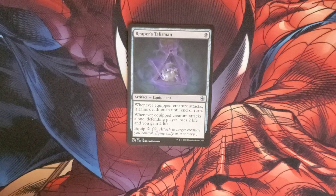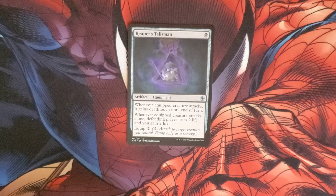Reaper's Talisman costs one black for an equipment. Whenever the equipped creature attacks, it gains Deathtouch until end of turn. Whenever the equipped creature attacks, the defending player loses two life and you gain two life. The equip cost is two.